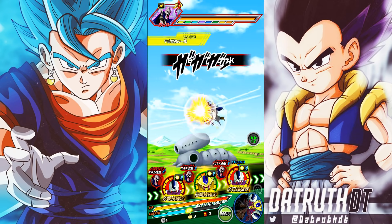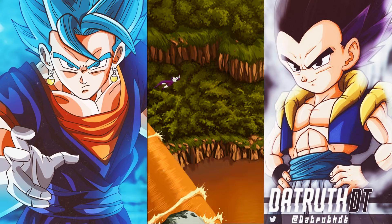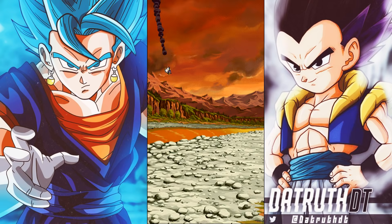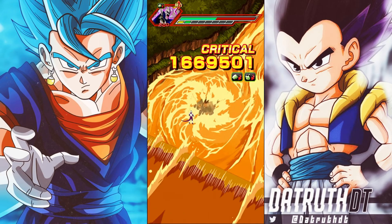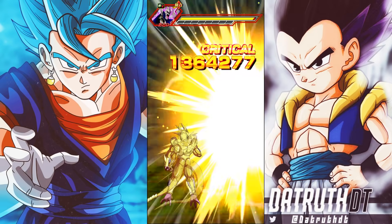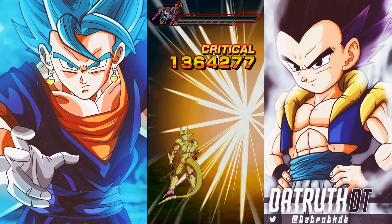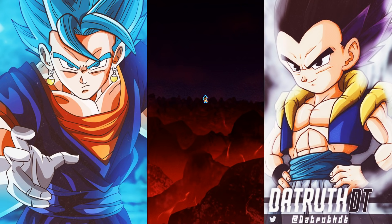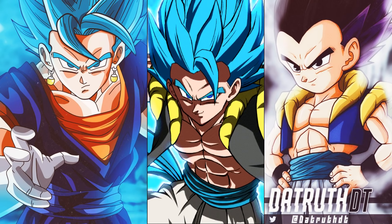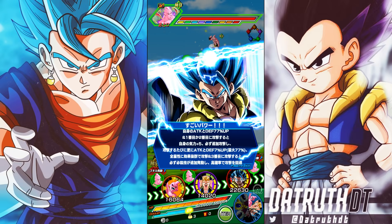For global players, Gotenks and Boo should come out in November — we've seen this pattern several years in a row. At 55 I'm showing them on several different teams so you can get a real look at what these units are capable of with no dupes. If you're a free-to-play global player who saved until Gotenks comes out, your chances of pulling him would essentially be 99% given how many stones are coming out over the next seven months or so.